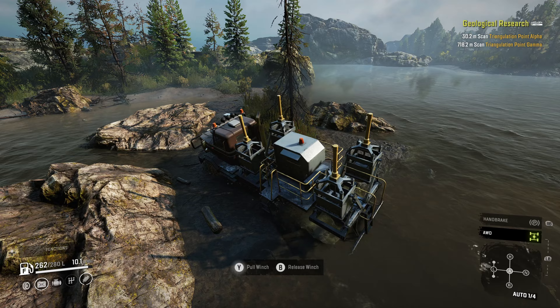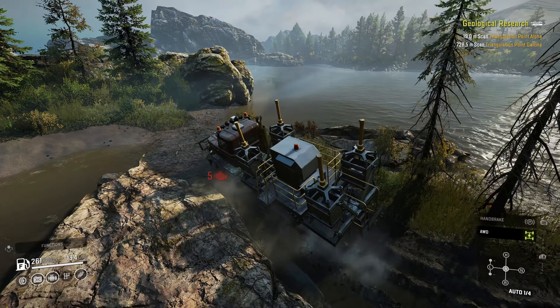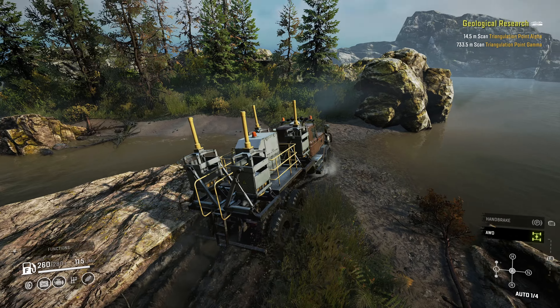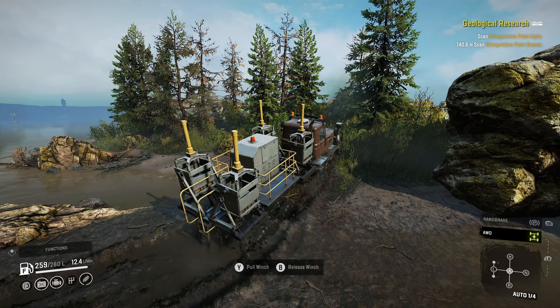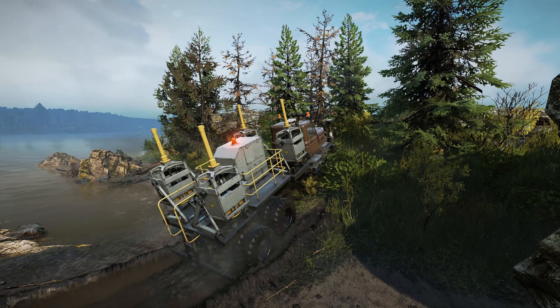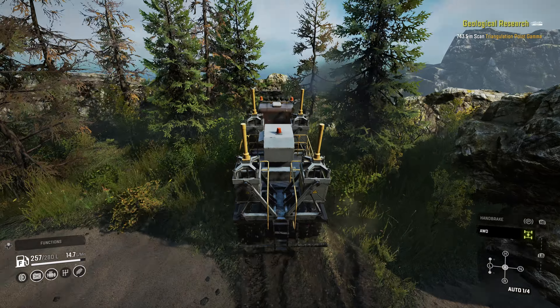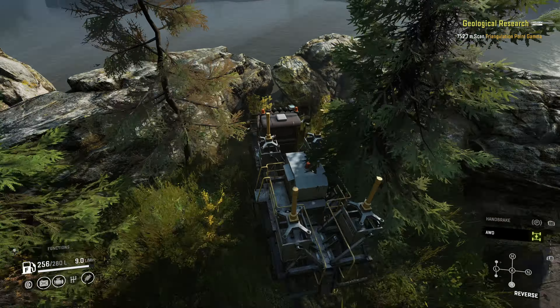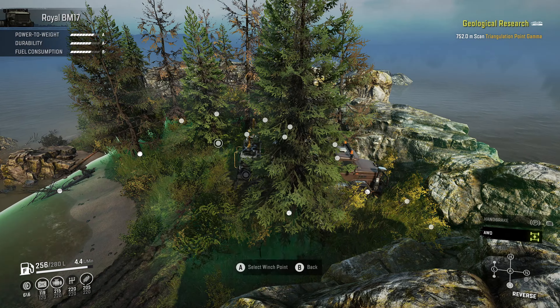We'll take our fuel trailer with us and now we're going to go across the bridge — the one we built on the last episode with the dam — and we'll take our first left. We're going down by the beach and the first triangulation point is just around the corner. I do like to fuel up before I leave the road just in case I get stuck. I don't want to run out of fuel while I'm away. So we'll pull up by this tree and scan the first point, then back out and head back up to the road.